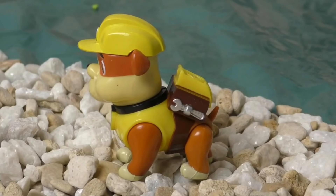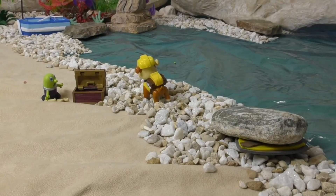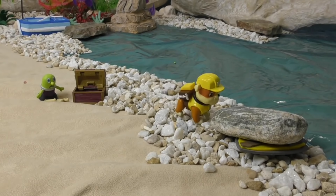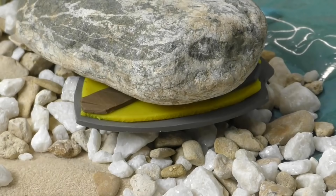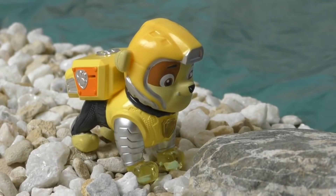'Inside my logo?' So whoever's taken your treasure has made some logos and hidden clues inside. Look under a rock, can you see a rock nearby? Over there! Yes, it's my Mighty Pup logo. But I'll need super strength to move that rock, so I'll become a Mighty Pup!